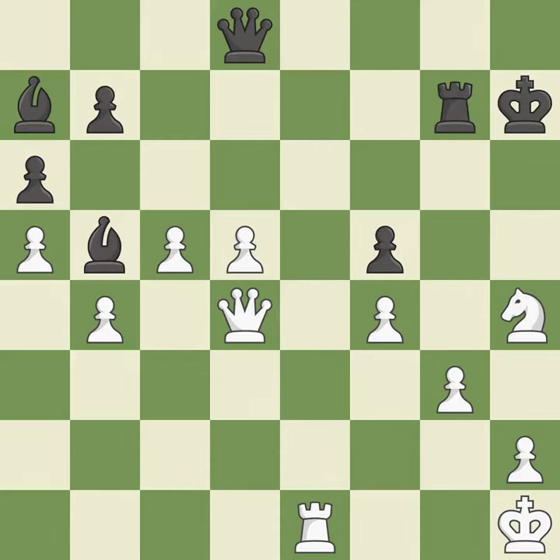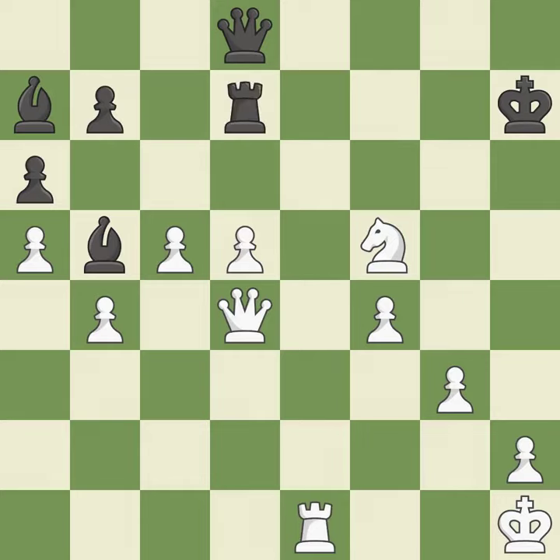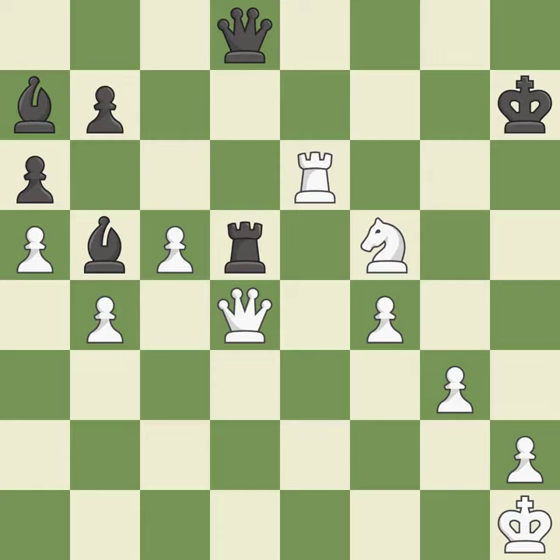Backs off — it is ideal. That pawn was available for free. This poses a checkmate threat — it is ideal. The rook is now in a safe position — it is quite good. This raises the possibility of an eventual checkmate — it is ideal. Thus, a forced checkmate is possible — it is incorrect. This forces an eventual checkmate — it is excellent.